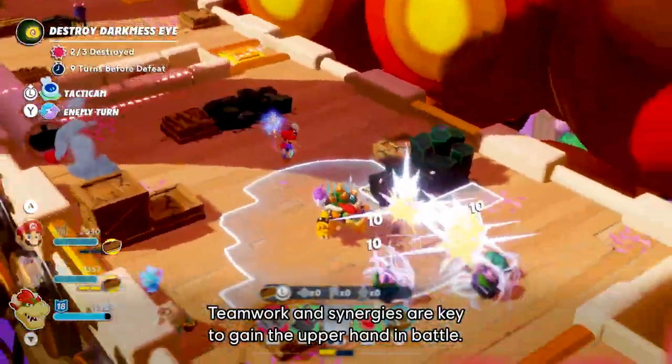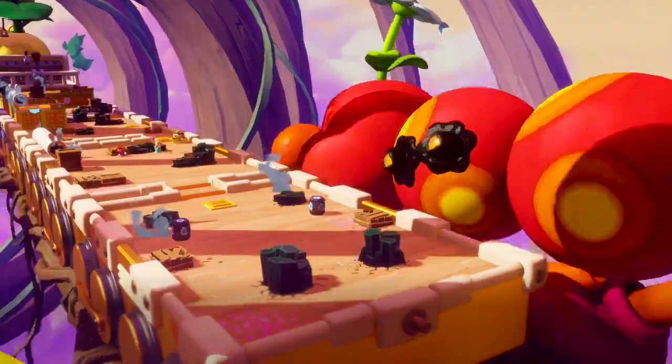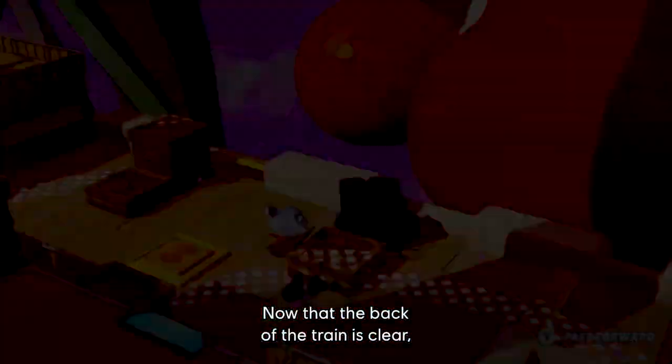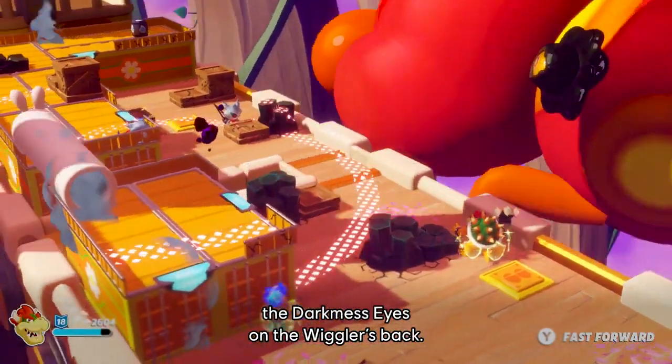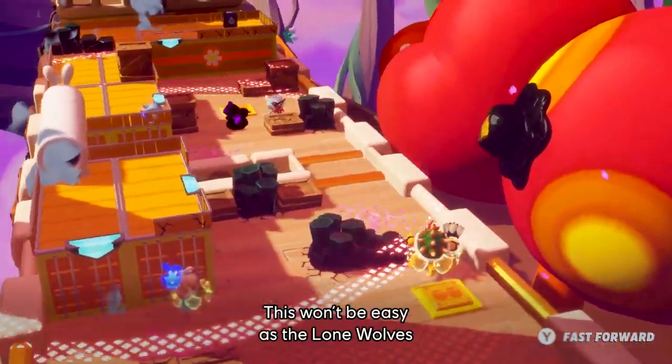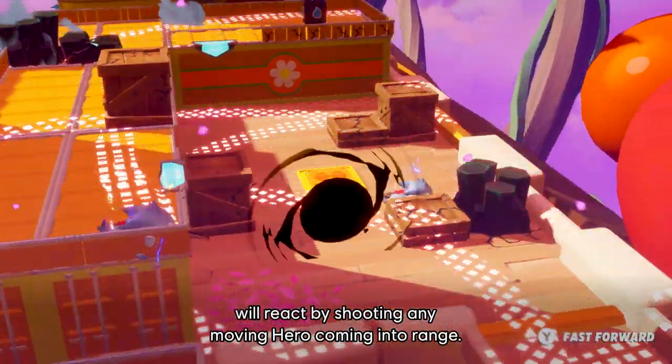Teamwork and synergies are key to gain the upper hand in battle. Now that the back of the train is clear, we must reach the locomotive to destroy the darkness eyes on the Wiggler's back. This won't be easy, as the Lone Wolves will react by shooting any moving hero coming into range.